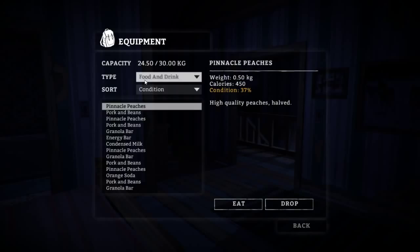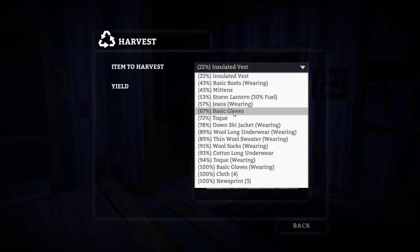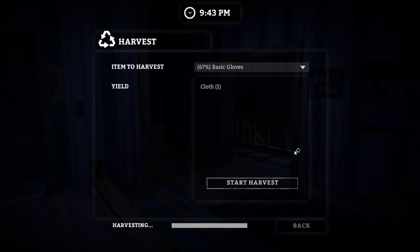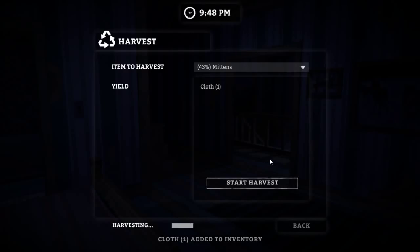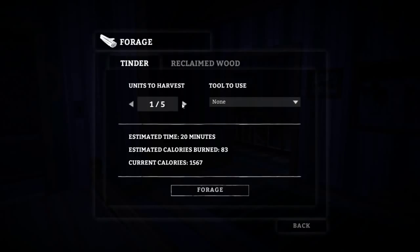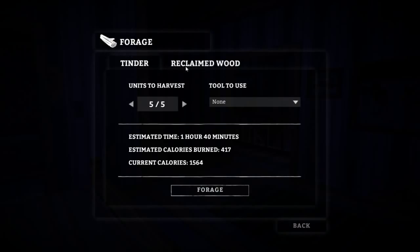Our fatigue isn't really that bad so I could venture out at night, but that doesn't seem like the greatest idea. Let's harvest just a bit more of the stuff we definitely don't need. Basic gloves — we're already wearing some, so harvest those for cloth. Then the second or third toque, and the mittens will probably be the last thing. It is nearly 10 o'clock. I could also forage for wood — oh, this is a new thing: we can now decide what to forage for in the areas we're in.